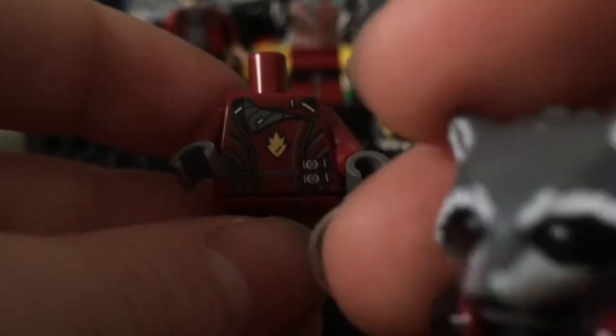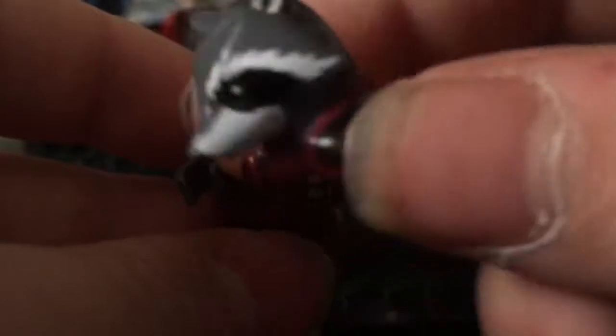And his head looks like a raccoon head. His head is black on the sides. And his tail — his tail is just a normal tail. It doesn't go down. I realize that if it goes down, he can't stand. So it has to go up. I realized that not too long ago. And that's how it looks. That's Rocket Raccoon. Let's get to the next character.